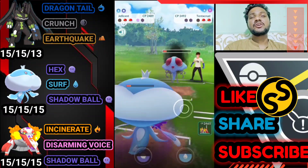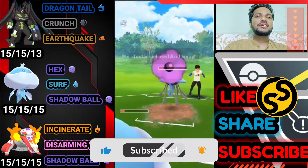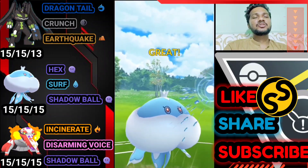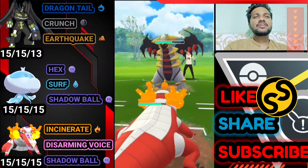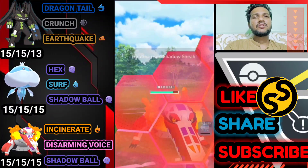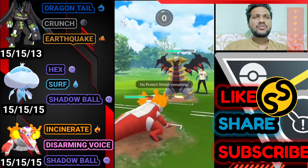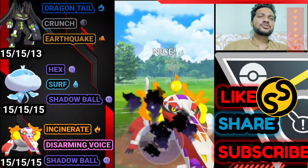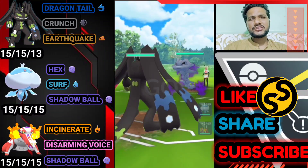We don't switch because Skeledirge is a Fire-type Pokemon and Stradragul definitely has Skull Bash which is super effective. Skeledirge has Disarming Voice and Shadow Ball — both super effective on Giratina — so there's no need to switch. Giratina has no shields left. Just need one Shadow Ball to knock it out. Skeledirge can survive Shadow Sneak easily even at almost full health, and bye bye to Giratina — easy win.